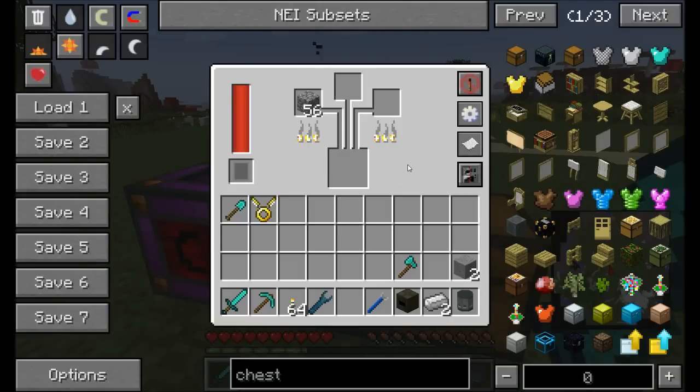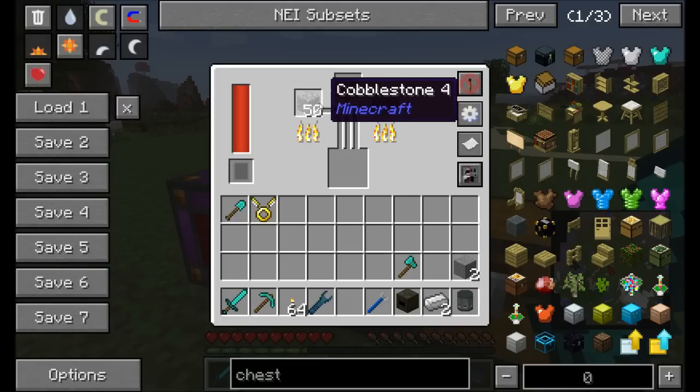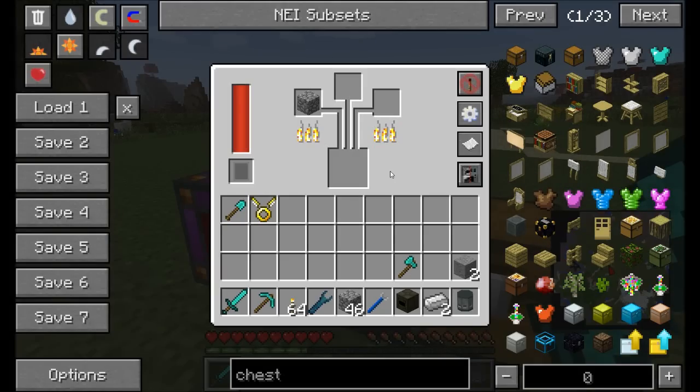In pull mode the machine automatically pulls from an adjacent chest, so throwing cobblestone in the chest gets it pulled into the alloy smelter and cooked. In push-pull mode it pulls items it can deal with from the adjacent chest and automatically outputs back to the same chest, so you can just throw all your cobblestone in and it'll start smelting away.